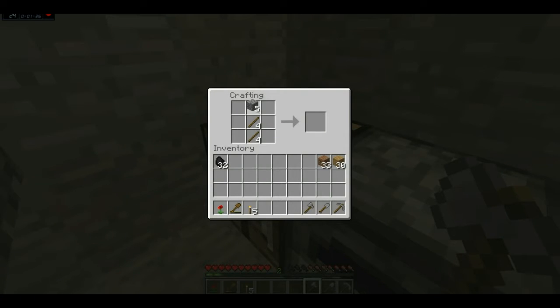The next tool is going to be a gardening tool called a hoe. We can actually plant stuff on hoed dirt. And we're going to do a sword, which is the last thing we need. A sword is just one for the handle and then two up for the blade. Now we have a stone sword.